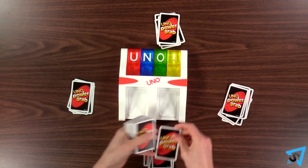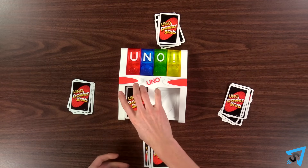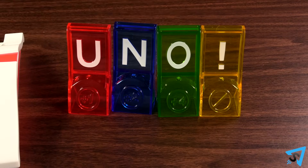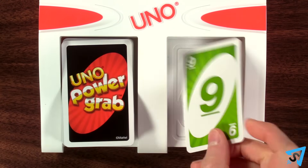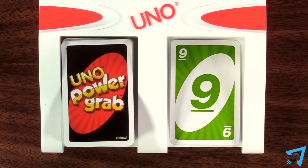After dealing, place the draw deck face down in one slot of the play tray. Place the four power towers next to the play tray. Flip the top card of the deck into the play tray to start the discard pile.